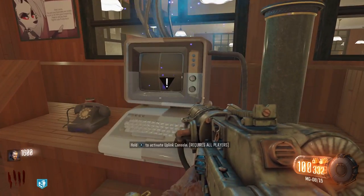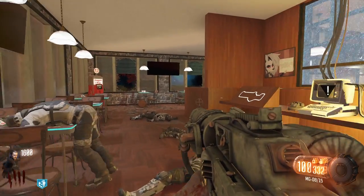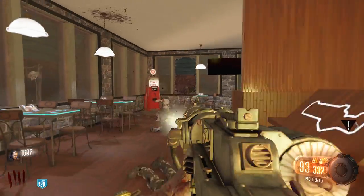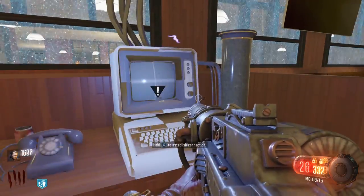Next, you'll need to interact with the strike team console found on the desk across from Jug. Interacting with the console will cause a lockdown and you will need to fill the PC with souls. Once you've filled it with enough souls, interact with the console again to establish a connection.